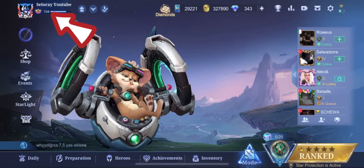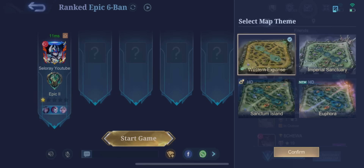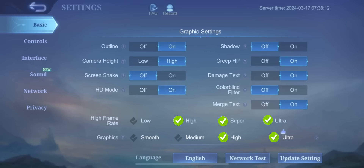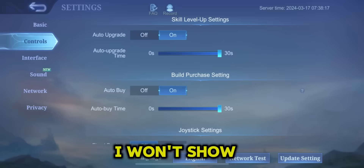After making high phone settings, we will learn about the new control settings and other control settings. Shadow shows shadows and is unnecessary. What do the settings in the graphics settings do? I won't show the HD mode — it only improves the quality and can be used on high-end phones.